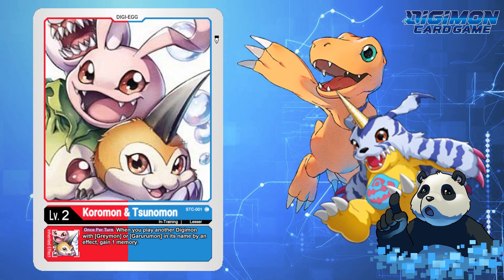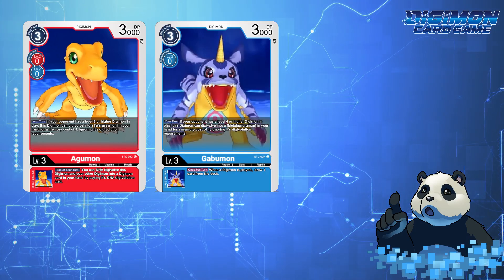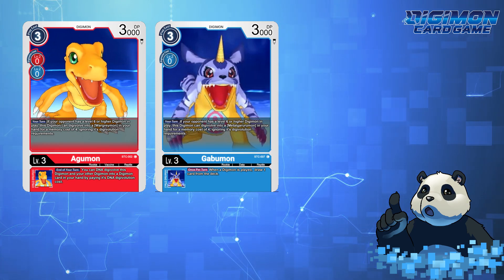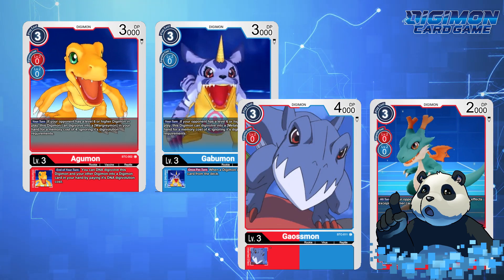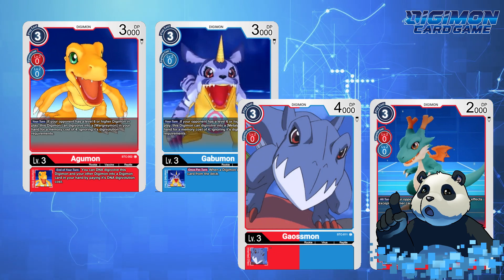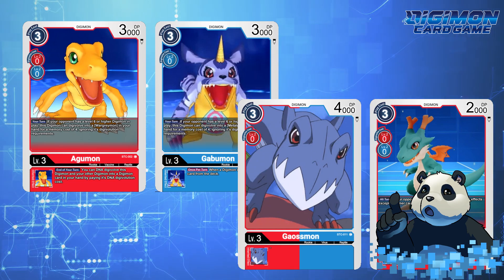Which takes us to the symbol rookies for a Jogress Omnimon deck: Agumon and Gabumon. If I were to make a Jogress Omnimon starter deck, there would need to be a third and fourth rookie for discussion, so I'm throwing Dracomon and Gaussmon in the mix. Agumon and Gabumon will need to have distinctive lines and abilities — one will probably search, while the other assists with Jogress effects. Agumon will deal with the Jogress effects, while Gabumon, being that typical blue Digimon, does all the searching.